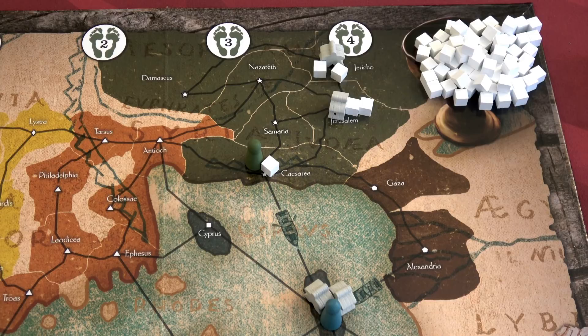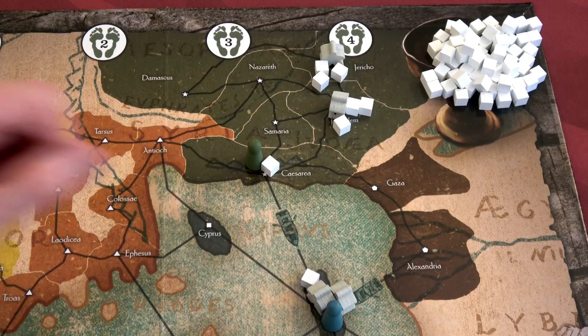Now we move into the grow phase. Strategically, you don't have to grow every church with three or more in population, because white cubes are limited — if you run out you can't place more. But right now at the beginning we definitely want all churches that can grow to grow. So that would be all three of these. We have now completed the live action, and once we do this two times we move to the mature phase.